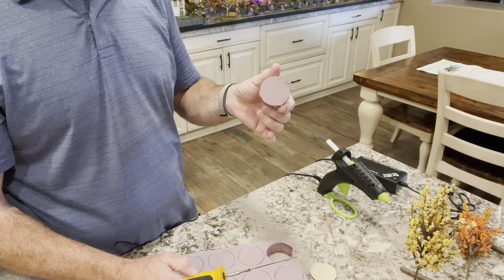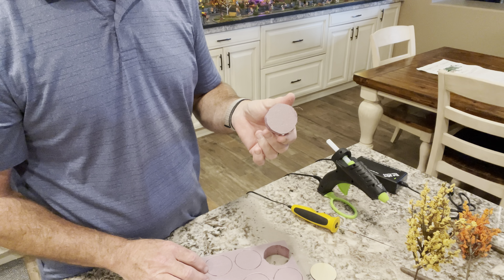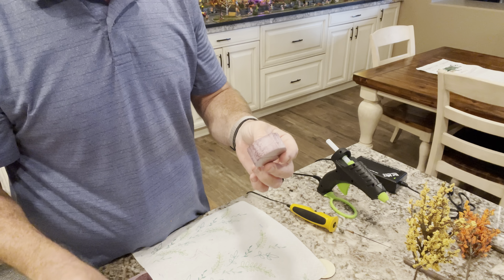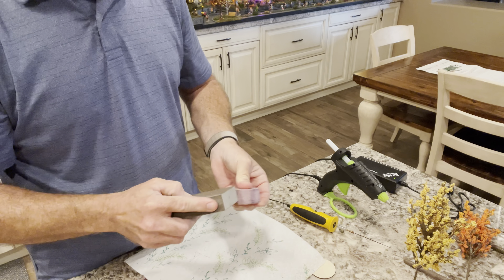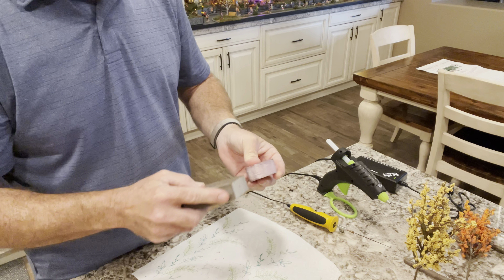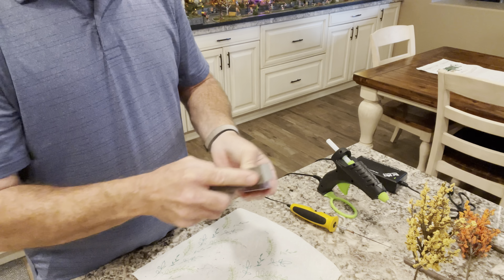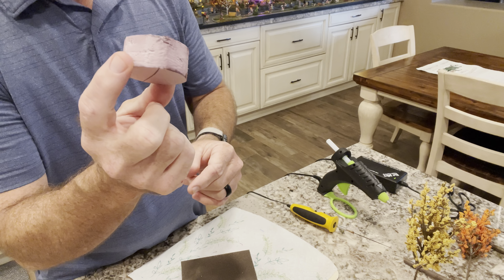We've got our circle cut out, but it needs a little bit of work — that's the next part. We'll put the hot wire tool down and I'll show you how to sand it. It makes a mess — you've got strings and melted foam residue hanging all over it. The first step I take in sanding is essentially just go around the sides and smooth it out. I'm welcome to do this outside, but I'm here and it's convenient.